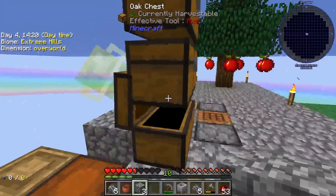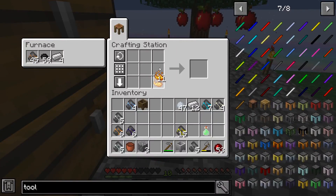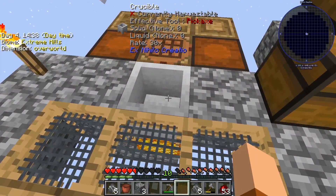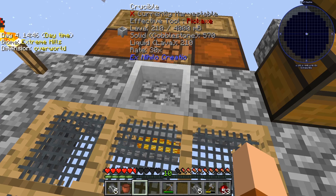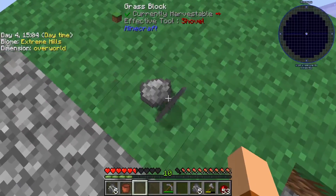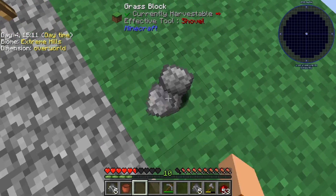The only way we can cook lava right now — actually we have blaze powder so we can make blaze mesh. We'll put that right on top, and as you can see the rate is 30. So every tick it makes 30 lava — that isn't a lot but all we need is one bucket's worth. Once we do this we can make the cobblestone generator.